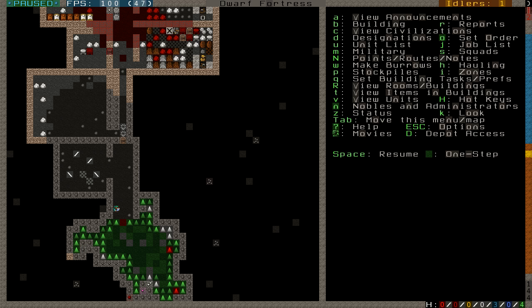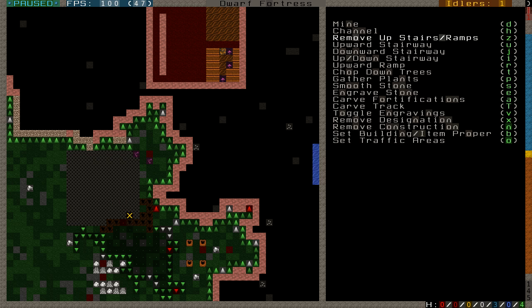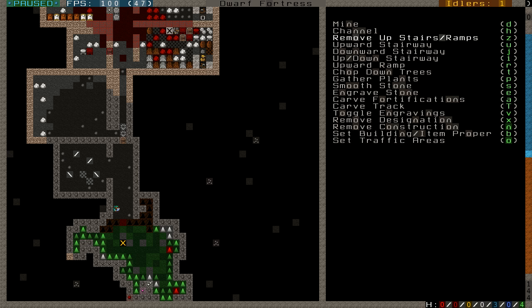While I have it paused, I'm going to designate that the slopes around my entrance are removed. I hit D for designate and it is 'remove upward stairs slash ramps' — Z. I'm going to select this whole area. That's a little bit of safety — if goblins or other invaders are up here, I don't want them just coming down these ramps and going in. I want them to have to approach from the opposite side, so if I get archers they'll be able to pick them off without being jumped on from above.